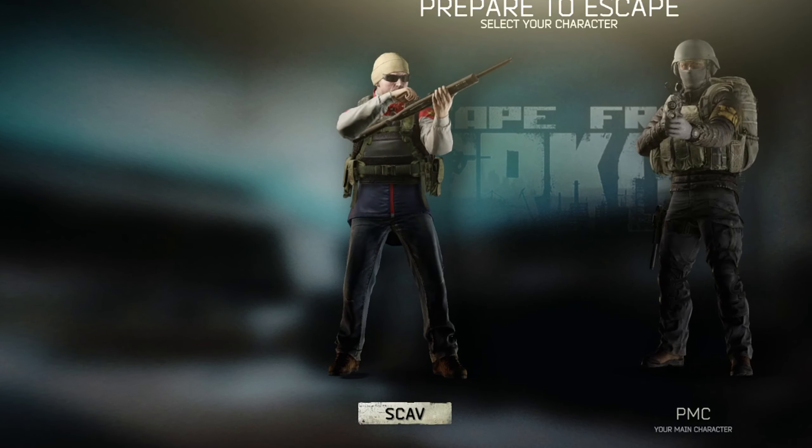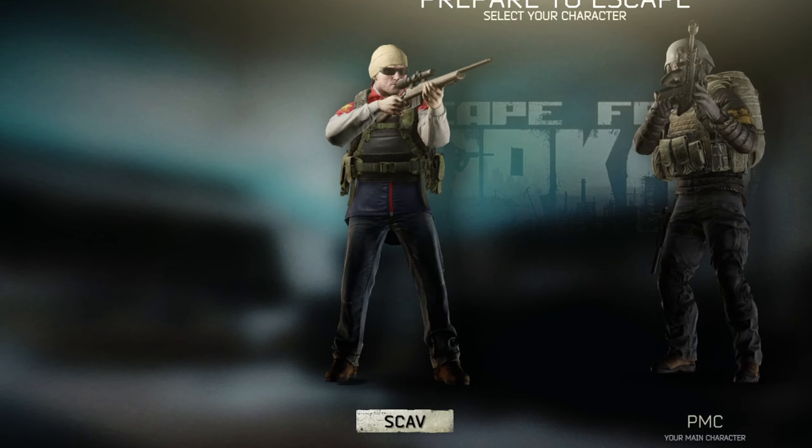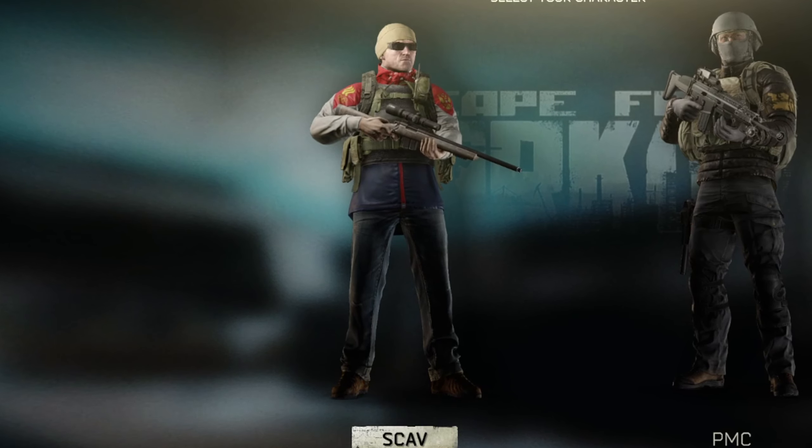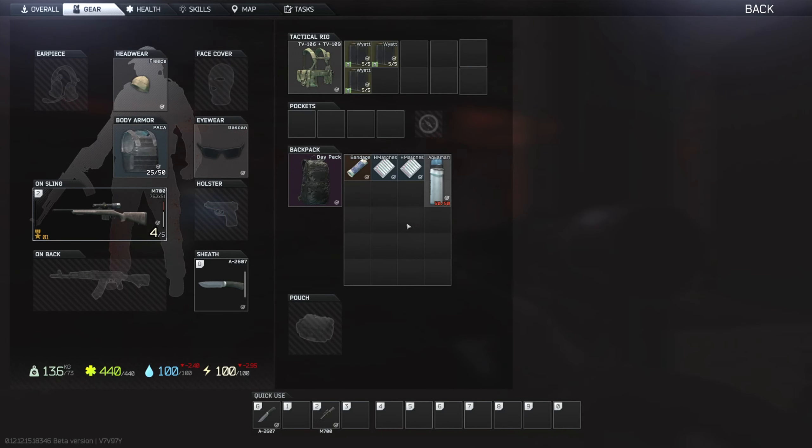Our next scav's looking pretty serious with the M700, TAC-30 scope which we know is worth quite a bit, a WT rig, packer, and a daypack. Not a bad scav at all. This time we're going to try and fill our backpack with a number of food items, which are doing very, very well on the flea at the moment. So back to interchange we go.